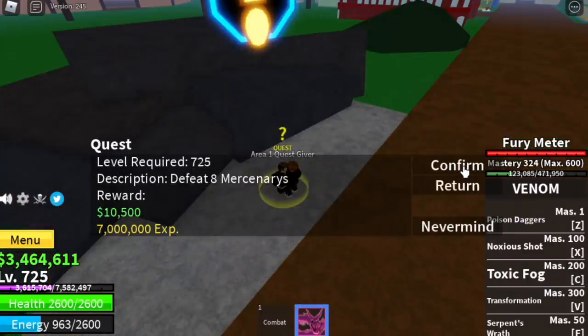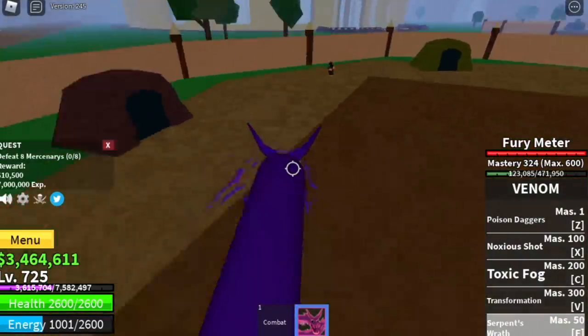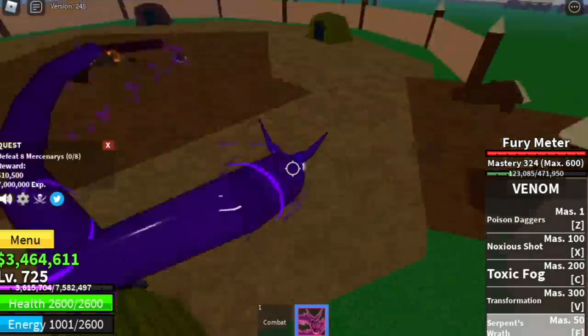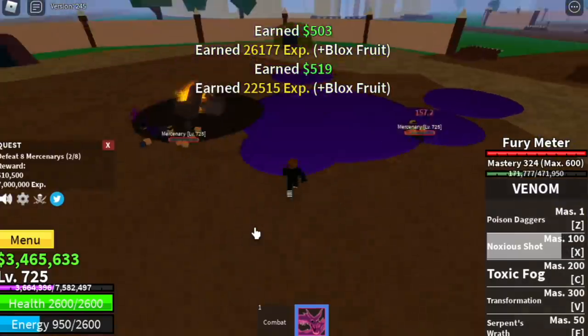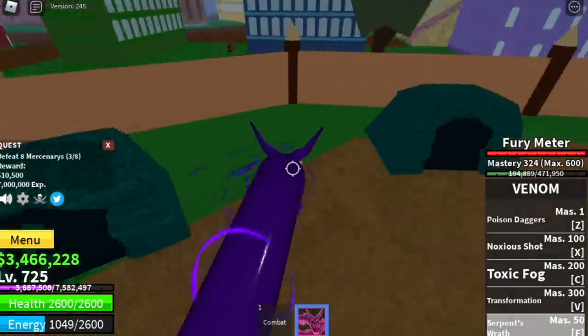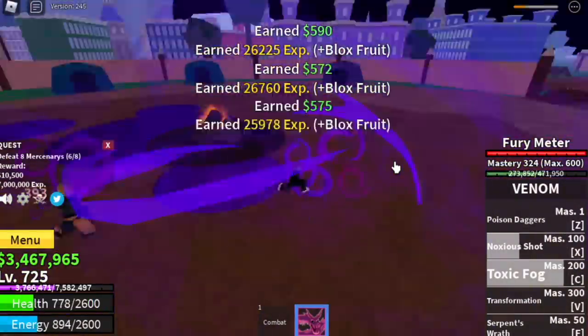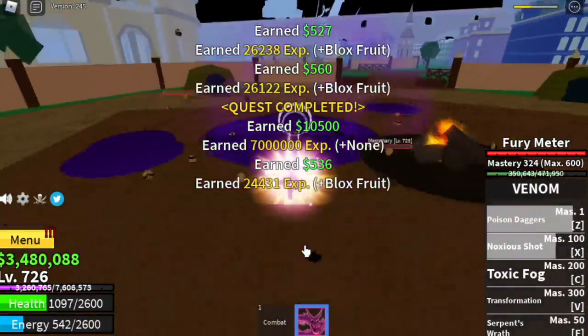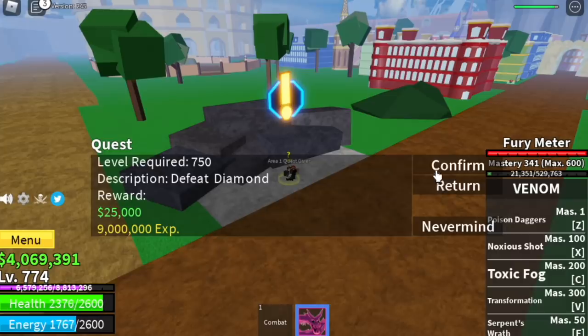Mercenaries — you can start defeating them at level 725. You need to defeat 8. This mob is easier to defeat compared to the raiders. Use your Serpent's Wrath to lure 3. Check this damage — just Serpent's Wrath. Then you can use your Noxious Shot and Poison Dagger if needed, but I think you don't need it. You can also use your Toxic Fog if you want. Our goal here is to reach level 775. But at 750, you can start defeating Diamond to level up faster — he's located here.